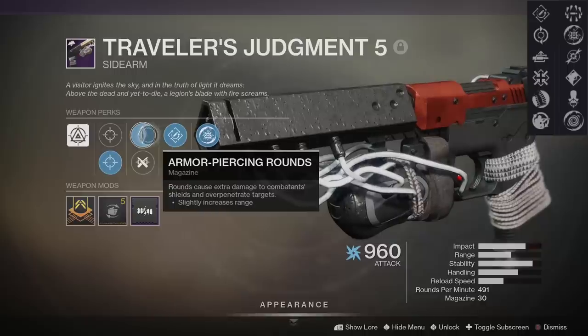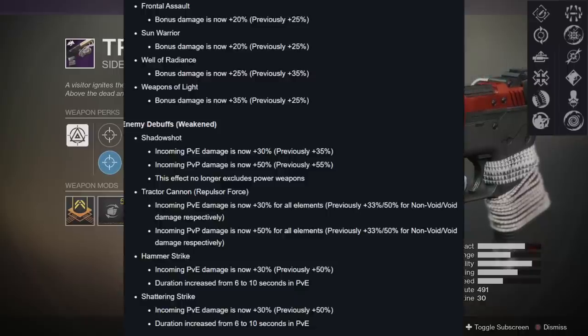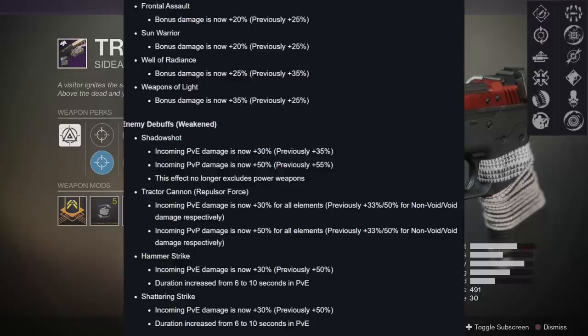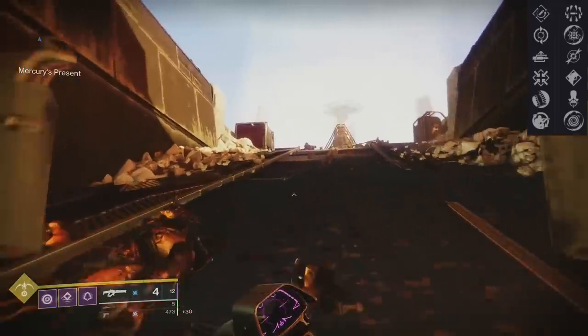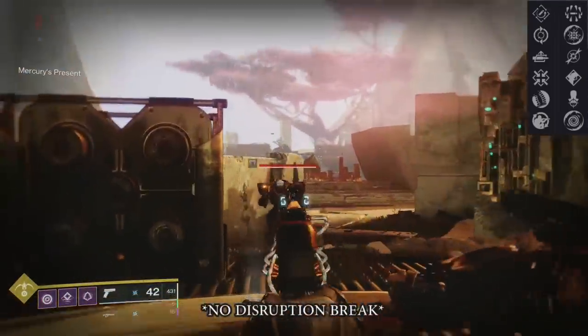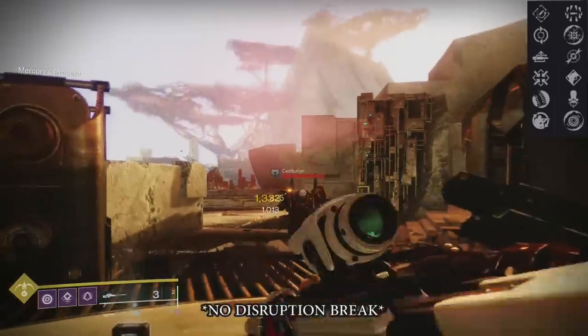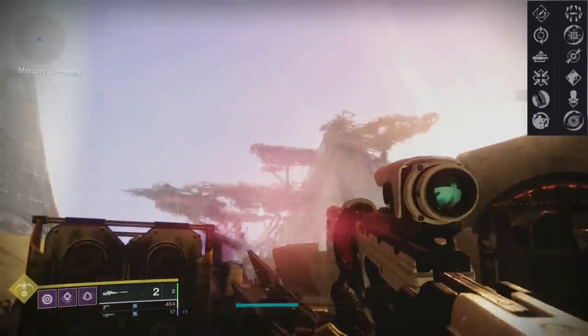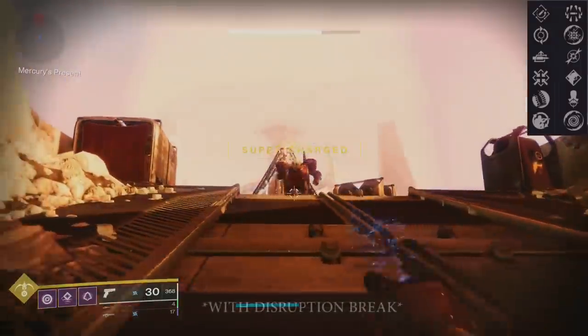Disruption Break is still what it is. A whole bunch of debuffs and damage-dealing perks got nerfed: Tractor Cannon was nerfed from 50% to 30%, Hammer Strike nerfed to 30%, Shattering Strike from Spouch of Blades nerfed to 30%. Disruption Break is still 50% more damage. It's not tied to an element — it's any shield that you hit. So yellow bars that have shields, you can break them with this sidearm, then bring out a high-impact sniper, a kinetic Vorpal weapon, all the way up to Izanagi, and make those do 50% more damage.